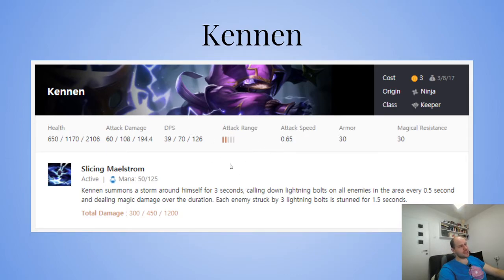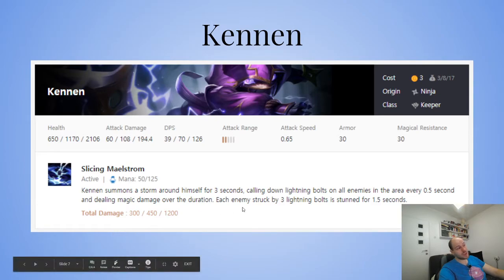An assassin spat on him, or three-starring him, and he will just melt everything around him. He's always a chosen Keeper — you can never get a chosen Ninja Kennen. Two-star Kennen in the mid game is a really powerful unit; three-star in the late game, if you get him, he's quite powerful.